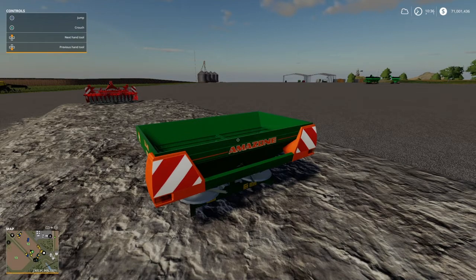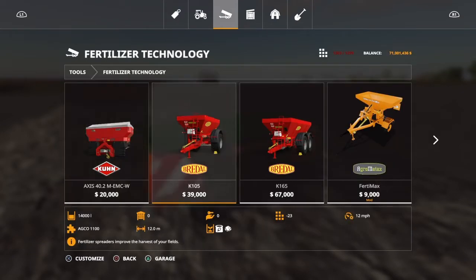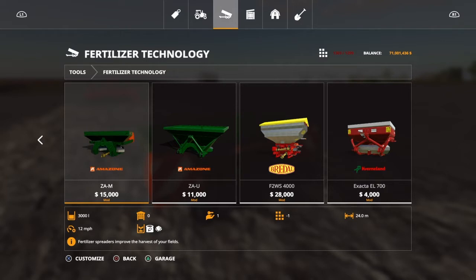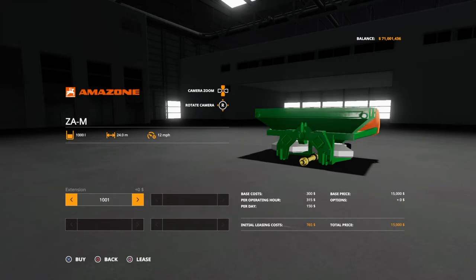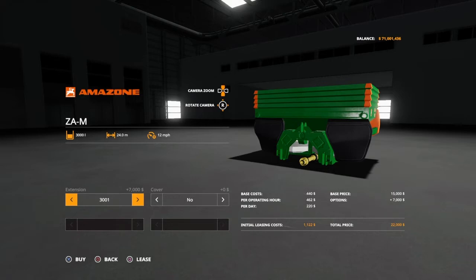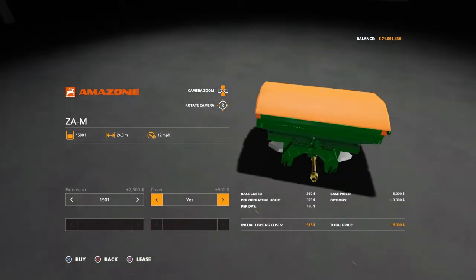You'll find it under fertilizer technology. It starts out at $3,000 or $15,000. It holds 3,000 liters and does either fertilizer or lime. It's 24 meters. When you go into the customization, you can choose 1,000 liters, 1,500 liters, 2,500 liters, or 3,000 liters. You also have the option to put a cover on it for another $500.